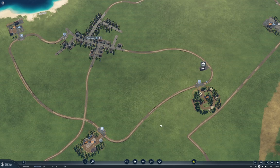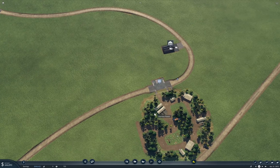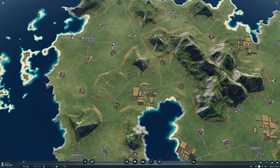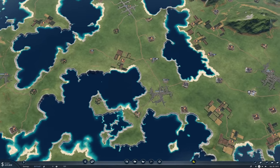Now I'm going to unpause the game because I could have done that ages ago and I forgot to. So that's coming out. Let's go take a look at the lines we've got. Our existing lines are turning profit, and that's actually quite good. Let's just check in on them.